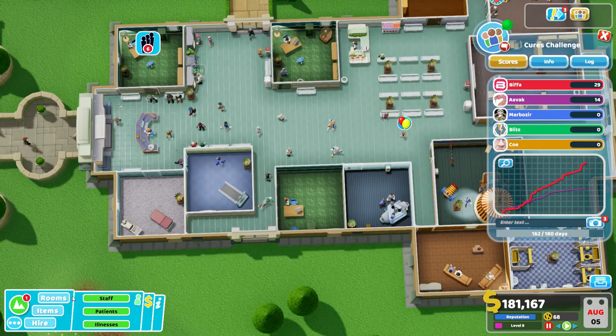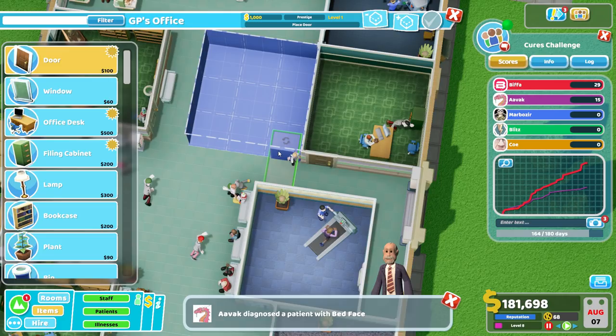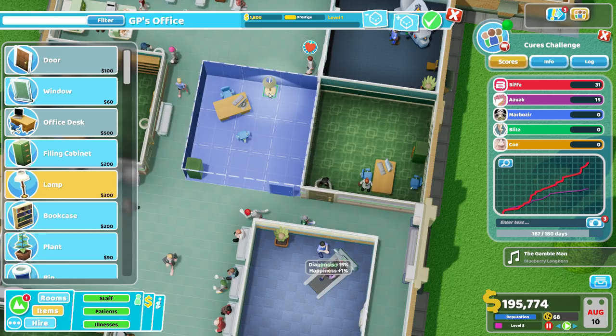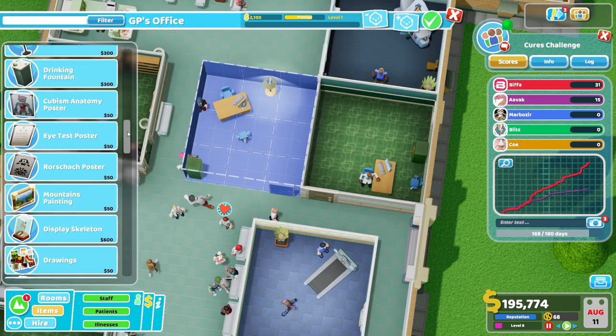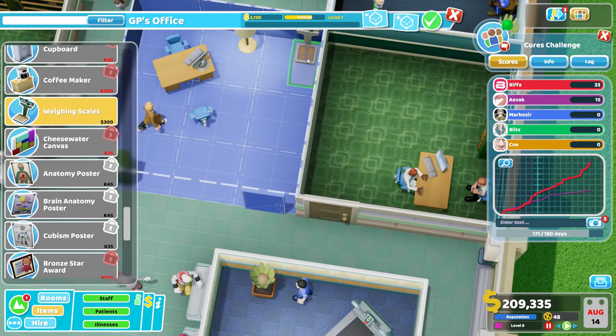I'll leave this here because this is a diagnosis room, these two. But we could now fit another GP's office in here, which is what we need. Trousers! We could put these doors right next to each other — why not? Let's get that going, get the filing cabinet over here in the corner. We'll get a lamp. Let's have a look — there's only one interesting thing we can unlock for this one that we haven't unlocked already: weighing scales! Decorative item — let's unlock that. Go to the doctor, get yourself weighed.